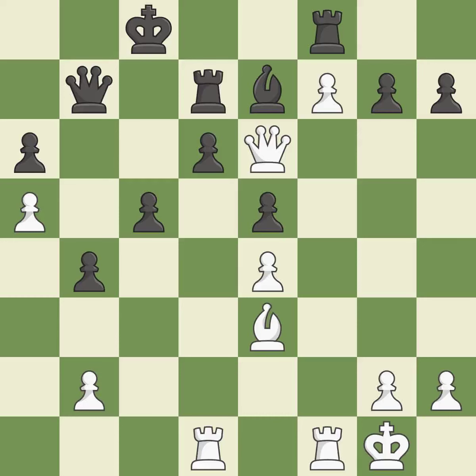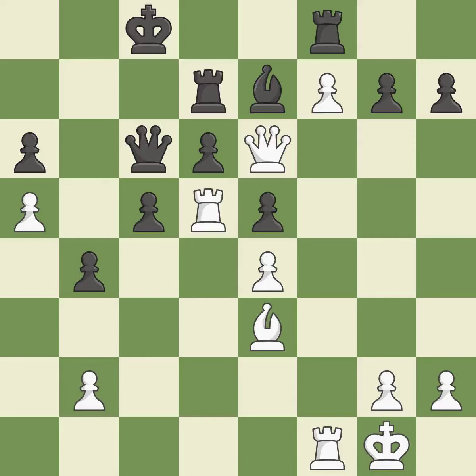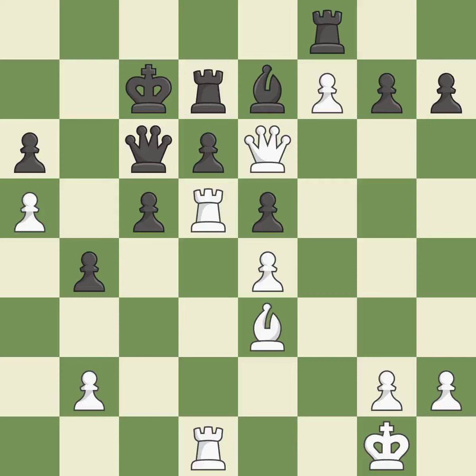That is a logical response. This deters an assault on a weak pawn. On the file, the rooks are strategically doubled and forcefully combined. The rooks are placed in a single file and are able to cooperate to pose a danger. While not a mistake, that is also not the wisest course of action.